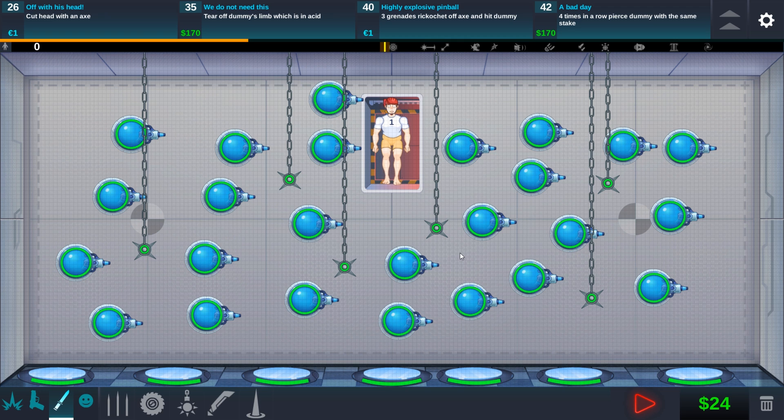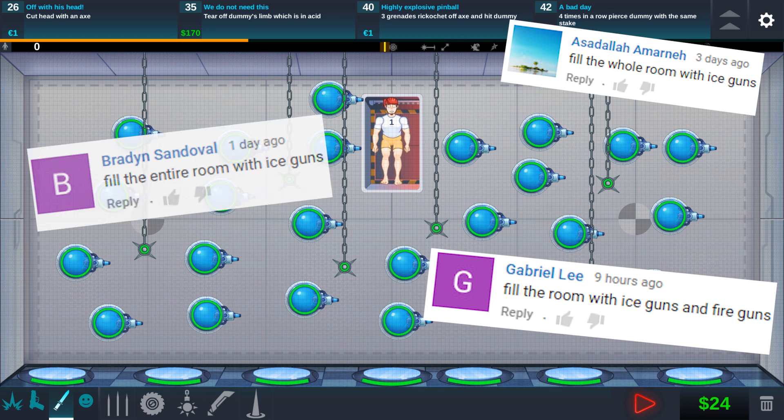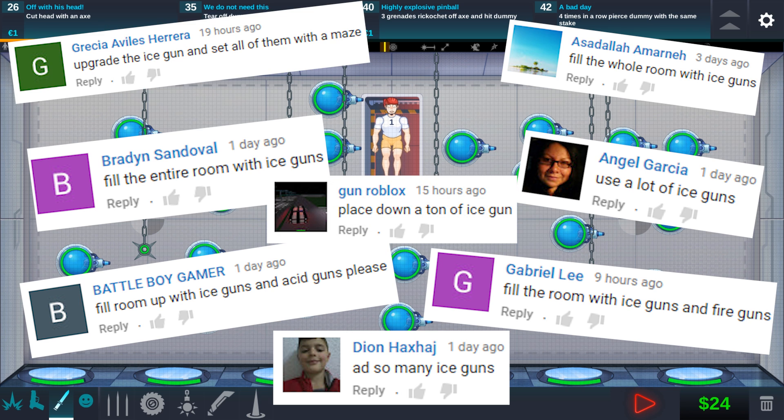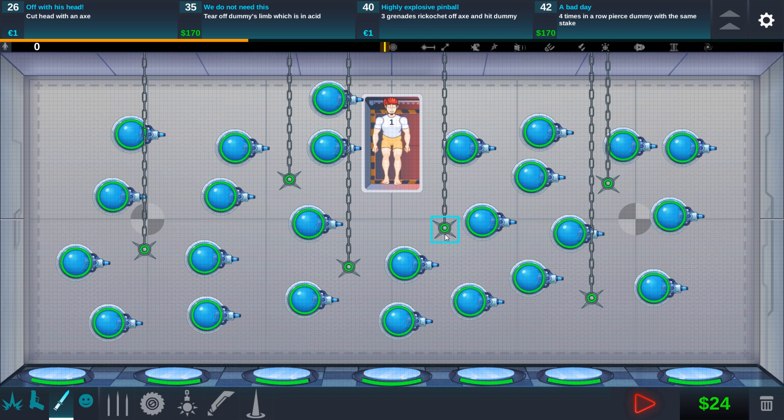Today we're gonna check out some of your awesome viewer suggestions. A lot of you guys — and I mean wow, a lot of you guys — suggested that I should place a ton of ice guns all across the room, and I have a feeling why you guys suggested that.